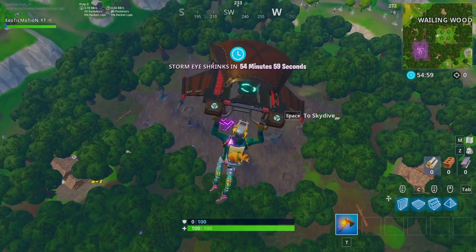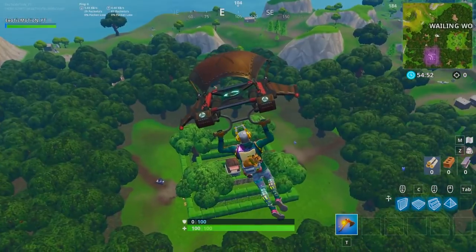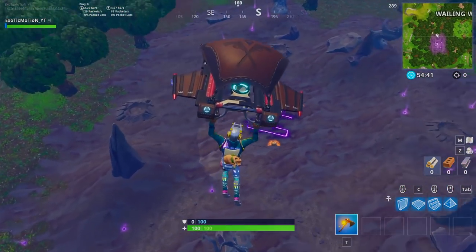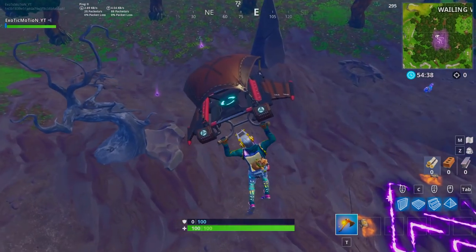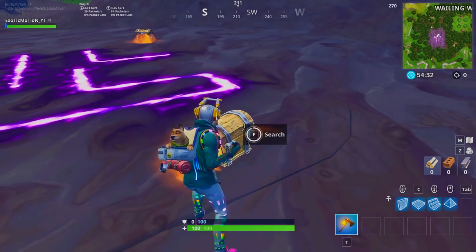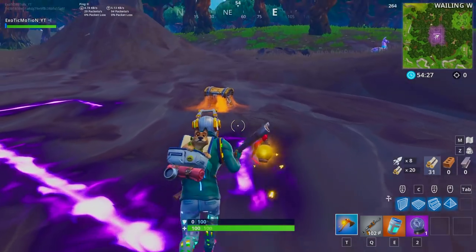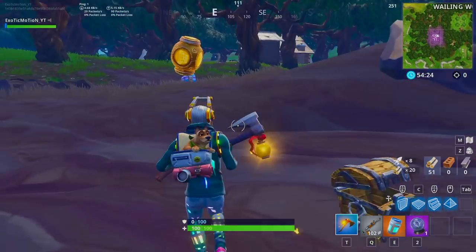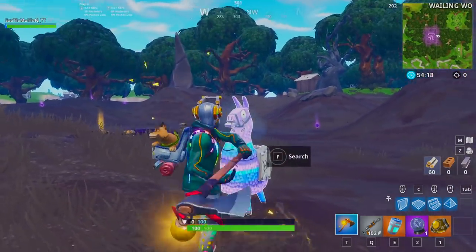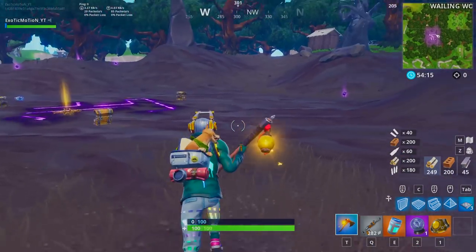They have these weird zones all over the map — not rift zones, just weird zones. If you go here, there are these invisible things and if you consume one, you end up becoming a ghost. A lot of them have chests — sometimes one chest, sometimes two, sometimes three. Let me loot it real quick and show you guys what it's about.